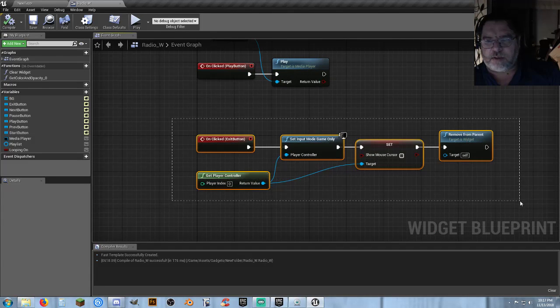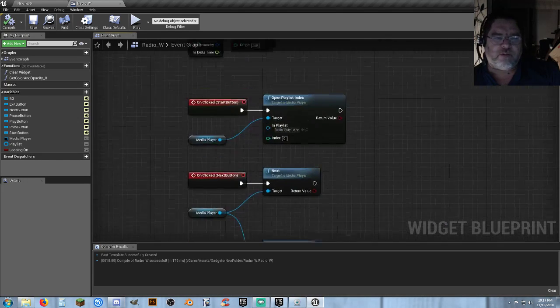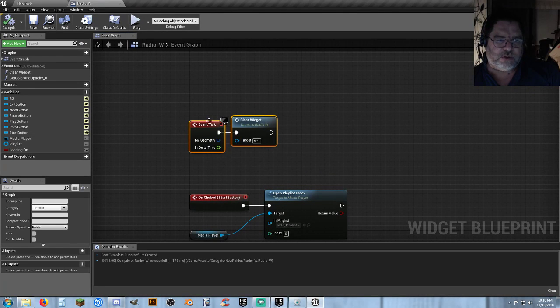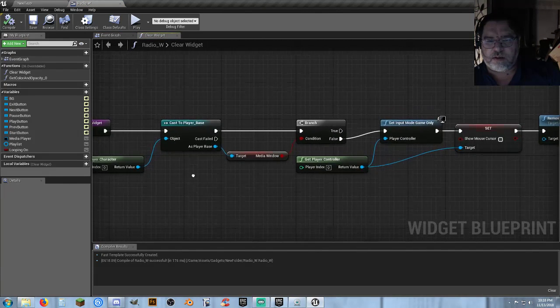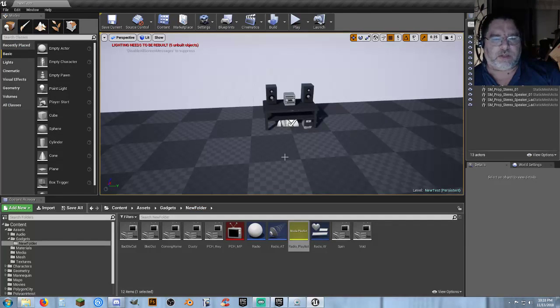I've got the exit button set to change game mode back to game only, get rid of the mouse cursor, and remove the widget. I've also got it set on the 3 key, which runs off an event tick — and I should clear that. If you go into the function for clear widget, it does the same thing. That was just a little update on that.